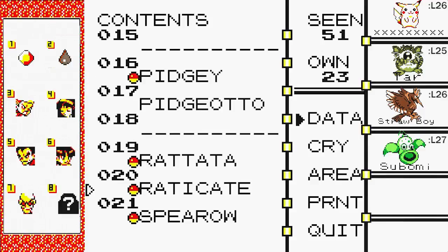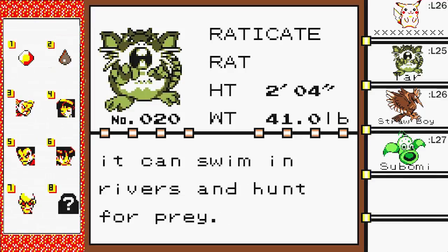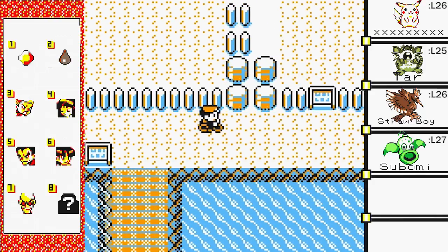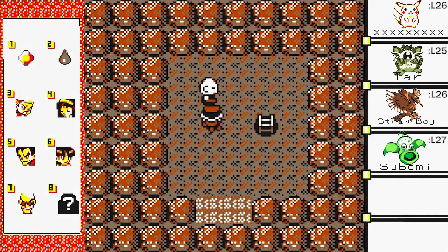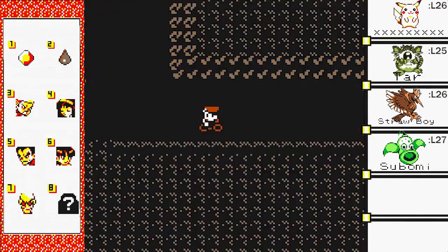Red Cat, right there. Its hind feet are webbed — they act as flippers so it can swim in rivers and hunt for prey. Oh, can I teach Surf to this? If I can do that, I might as well just get rid of Bubble Beam altogether. I need to see exactly what I can teach to that boy.